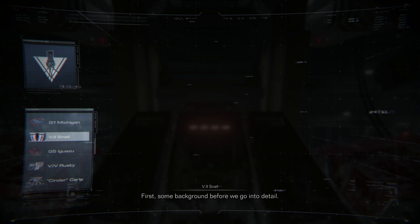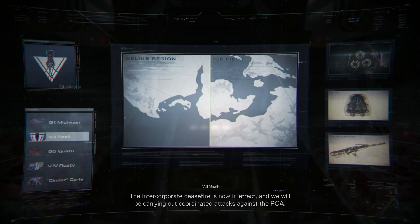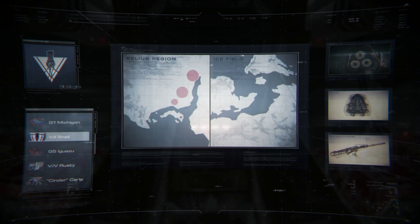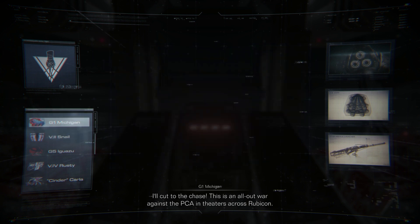First, some background before we go into detail. The intercorporate ceasefire is now in effect, and we will be carrying out coordinated attacks against the PCA. The targets are the enemy-occupied bases, the heavy warship fleet, and the recently activated — I'll cut to the chase. This is an all-out war against the PCA and theaters across Rubicon.